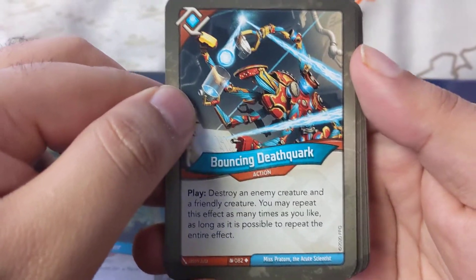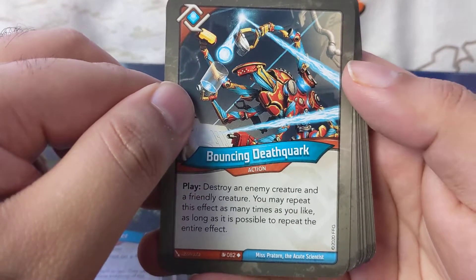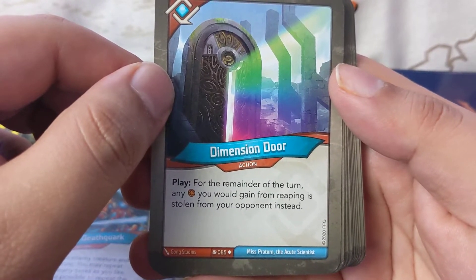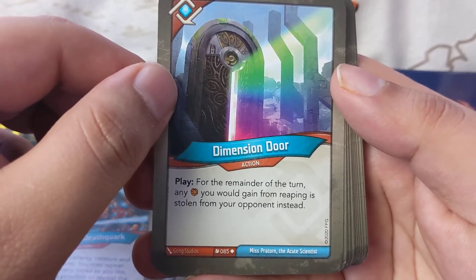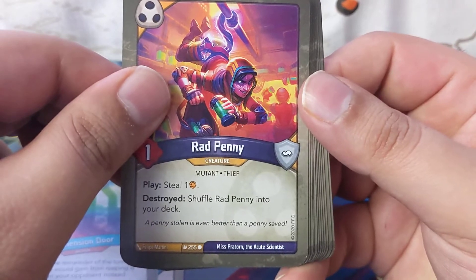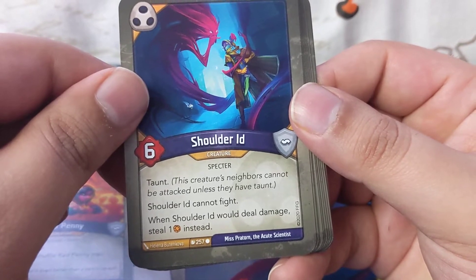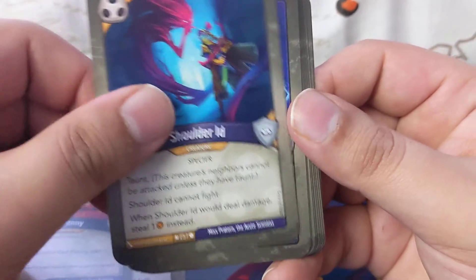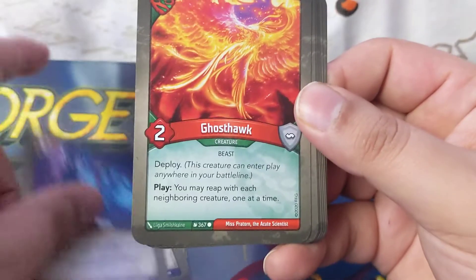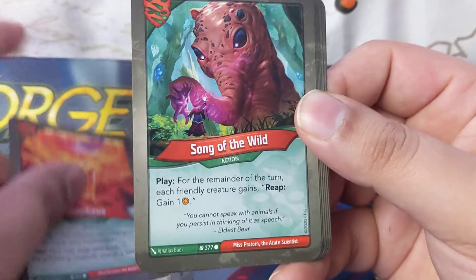Bouncing Death Quirk: play, destroy an enemy creature and a friendly creature — you may repeat this effect as many times as possible. Dimension Door: play, for the remainder of the turn any amber you would gain from reaping is stolen from your opponent instead. Rad Penny: play, steal one, destroy, shuffle Rad Penny into your deck. Shoulder Aid: told shoulder it cannot deal damage, it steals one instead. The Loto: play, your opponent discards random cards from their hand. Now Call: play, you may reap with each neighboring creature one at a time.